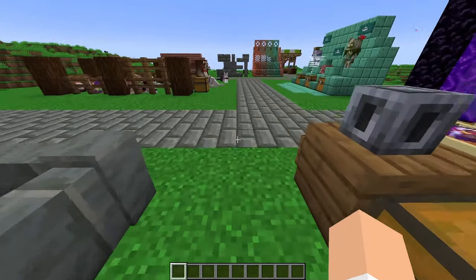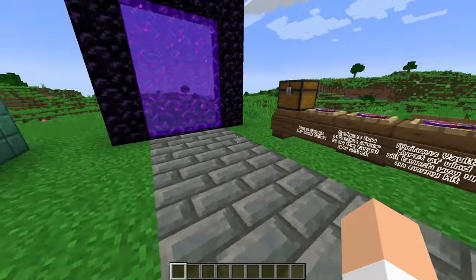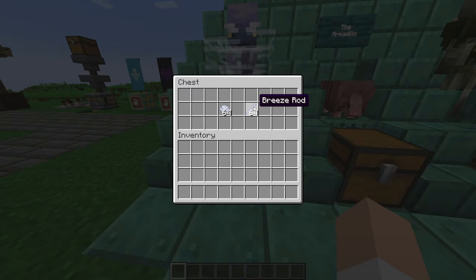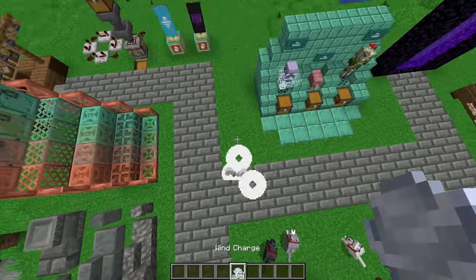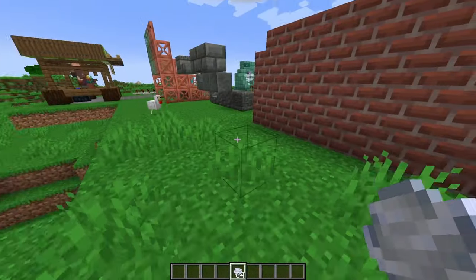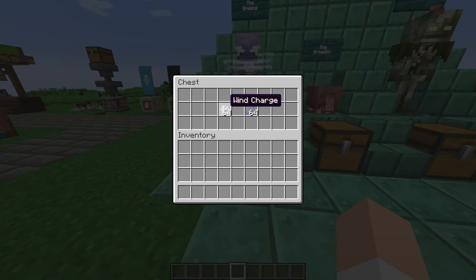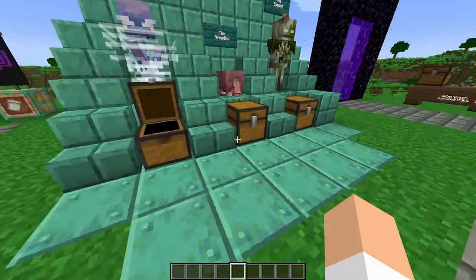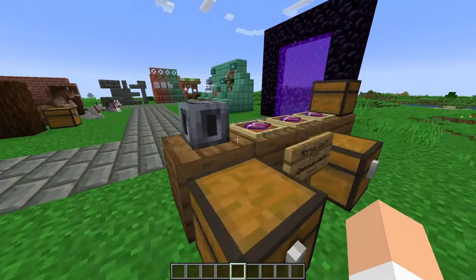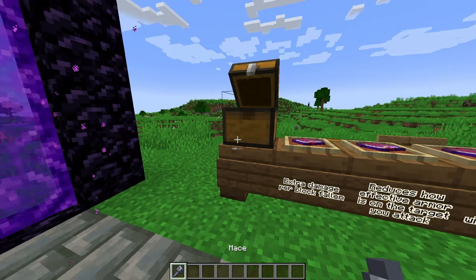Let's go over what the heavy core is. If you decide to kill a breeze mob, you will end up getting a breeze rod. You'll also get wind charges, which you can use for really silly things like flying up walls and jumping huge gaps — wind charges are a very fun item and one of the coolest things Mojang has added in a while. If we take the heavy core, which we get from a very rare chance in the ominous vault, and combine it with a breeze rod, we actually get the mace.